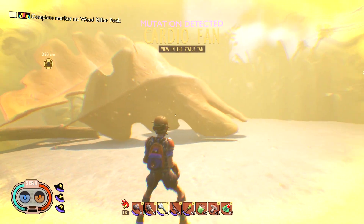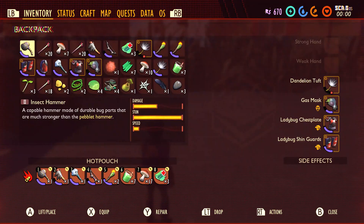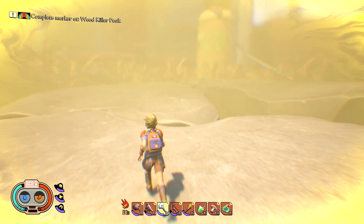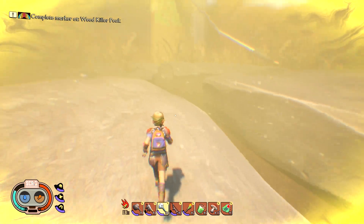Mutation detected: Cardio Fan. We've got ourselves a brand new mutation! So 'exhausting your tiny body over and over again, your cells adopt a more efficient respiration process.' That must increase our stamina when sprinting or make us sprint faster. I've only found three mutations and we can have three out of three active. Hard to tell if it's making the stamina go down any slower than before.